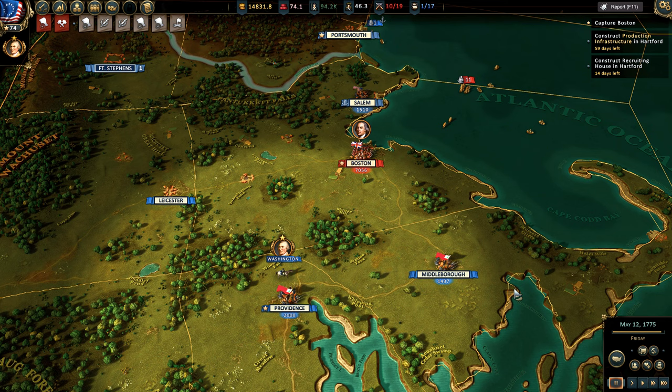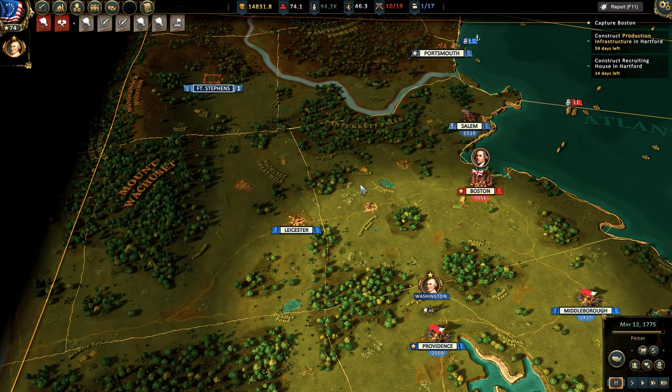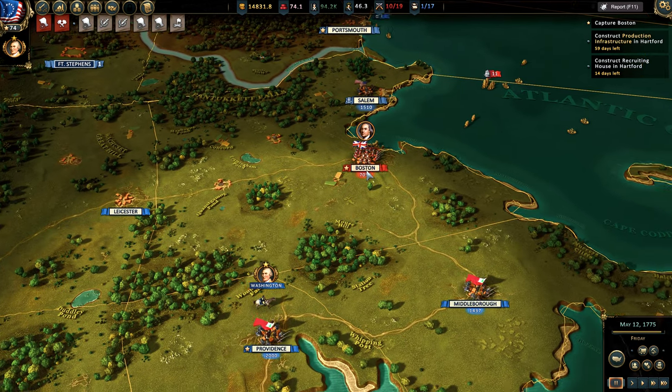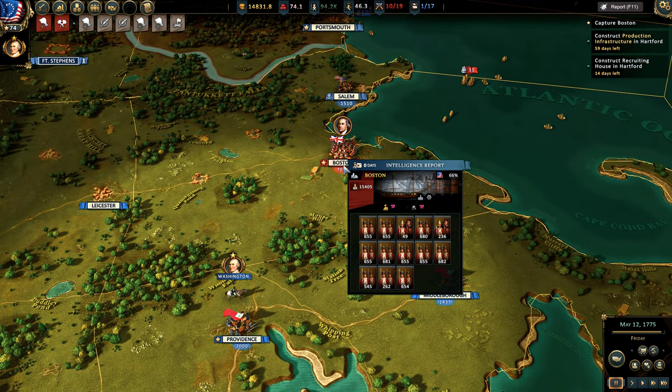But even so, there are problems from both a historical standpoint and from a practical gameplay standpoint with the way the game starts and the way the early game is set up. The early game is focused on the surroundings of Boston, then Ticonderoga opens up, then Canada opens up. There are 7,000 British troops in Boston in my campaign by May, which is pretty close to historical accuracy.